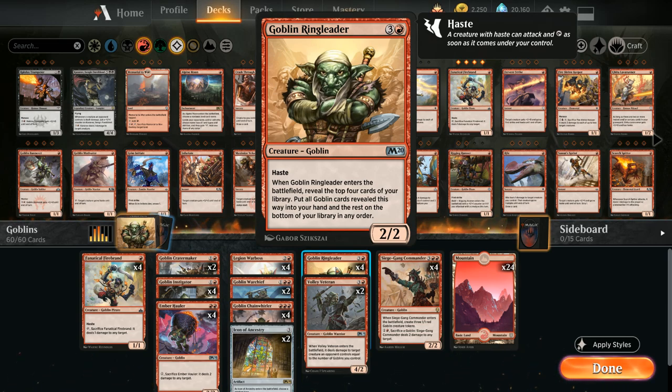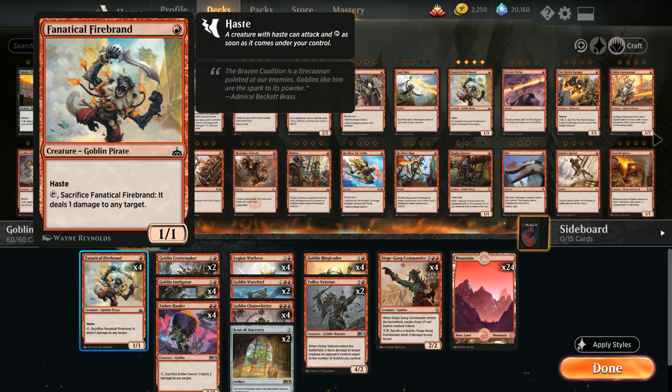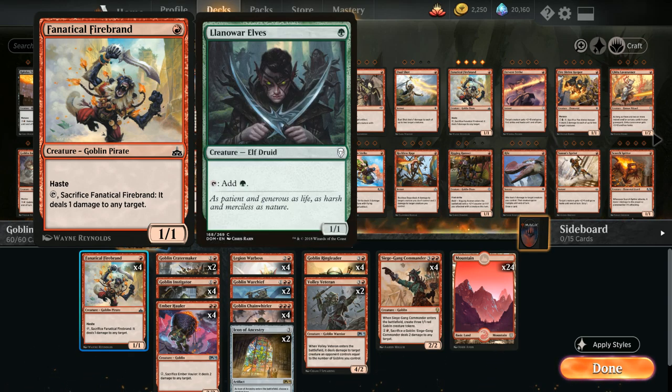We also have a nice low curve so we can beat down and potentially beat combo decks before they go off, even though the Scapeshift matchup is not amazing. At 1 mana we've got 4 copies of Fanatical Firebrand — a 1/1 with haste that we can later sacrifice to deal 1 damage to any target, maybe taking out an early Llanowar Elves.